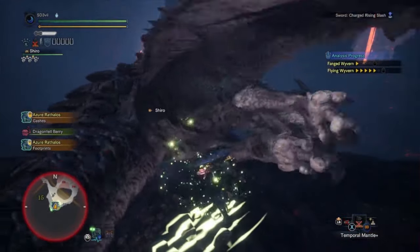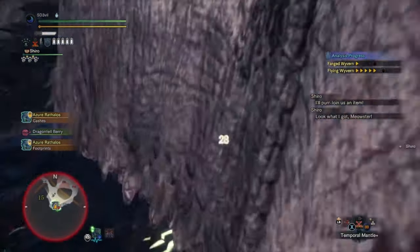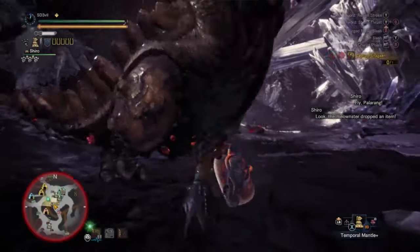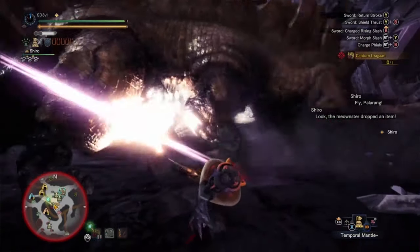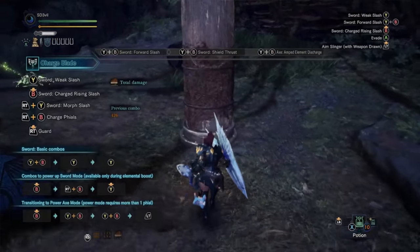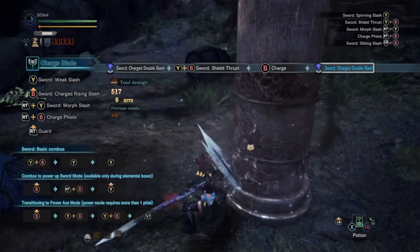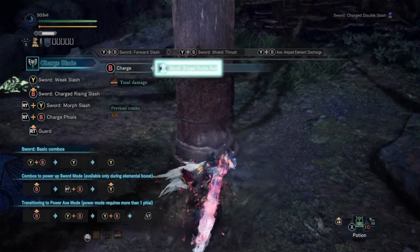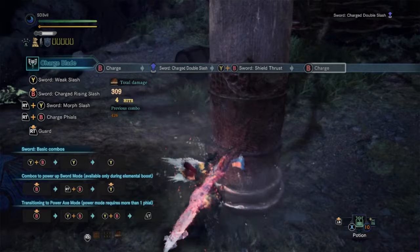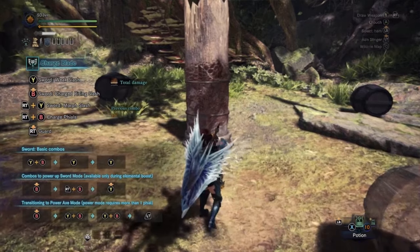The first thought that comes to mind when I use this weapon is gaining phial energy. Any sword attack helps with gaining phial energy. The gauge will appear in yellow or red when you have got energy. I mostly make sure I get it to red so that I can instantly have max phial energy. The best way to instantly get max phial energy is by holding down the Circle button on PlayStation or the B button on Xbox, then let it go at the right time, then press Triangle+Circle or Y+B, and then repeat the first step. That's probably the fastest way of maxing out on energy.